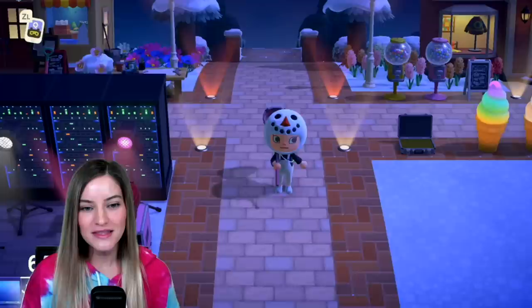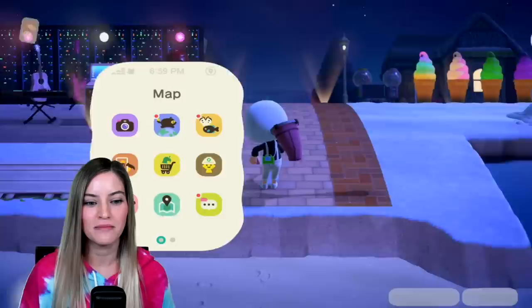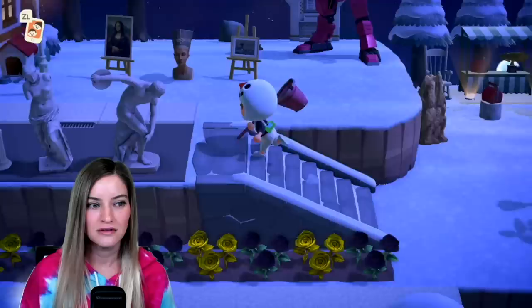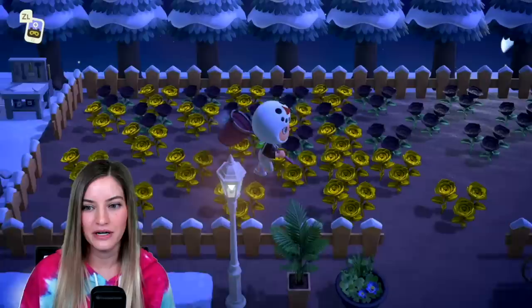There's also a little briefcase full of money. This is also another little area that will take you down to the beach. And I have put a lot of effort into making sure that my entire island — you can get to places very quickly. You'll notice also there's no paths because these are custom paths, but right here this will lead us all the way to the housing development area.